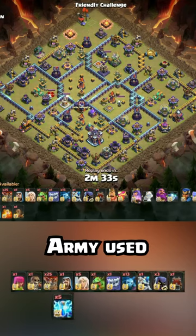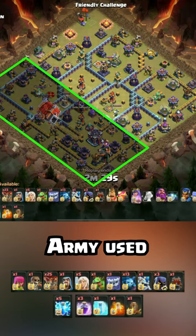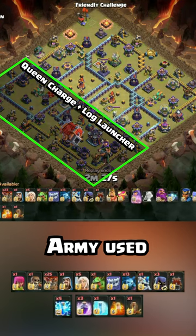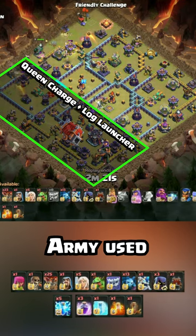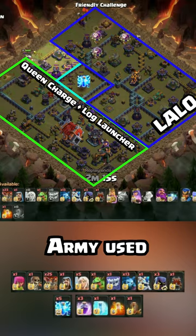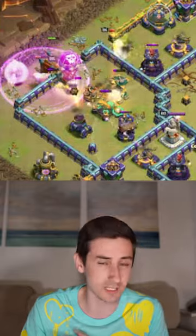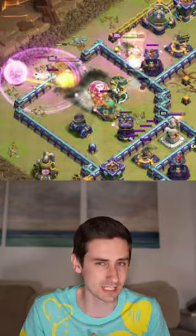We're planning to do a queen charge zap lalo with the queen off to the left side into the scatter shot, with the log launcher to cut across all the way to the town hall. The logs activate the invisibility spell so the queen can lock on the town hall later. The lightning comes on to the multi to protect the healers, and the king sets the funnel for the queen so she goes in, and lalo comes up and around the base.